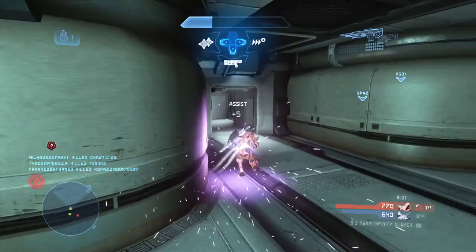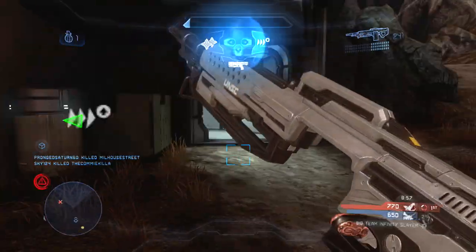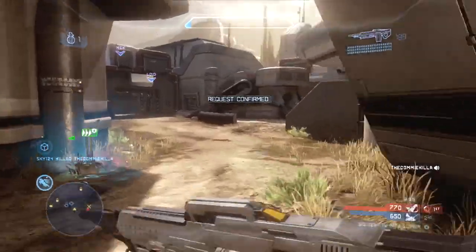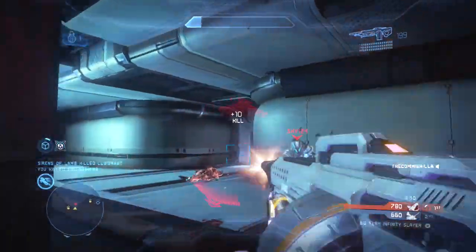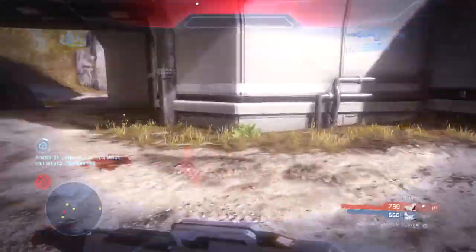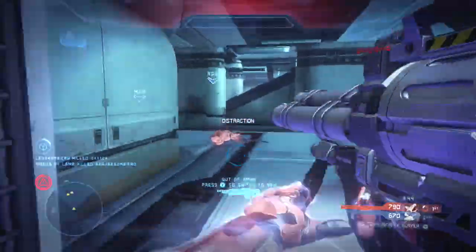Moving on to our second to last clip on Complex, I want to point out: watch my radar closely as I'm going to get away from this guy who almost shoots me in the back and almost kills me. A lot of players would just rush in here and try to kill this guy without really waiting, but instead I'm going to thruster pack away and stay alive, letting my teammate run in there for the wingman. That's really how you want to be using the thruster pack — to stay alive, not necessarily be 100% offensive.